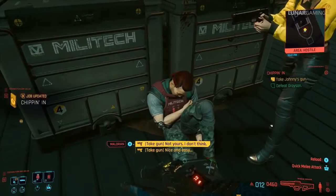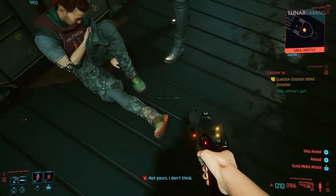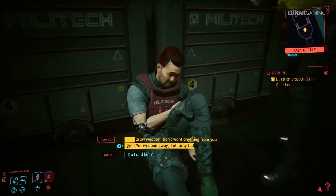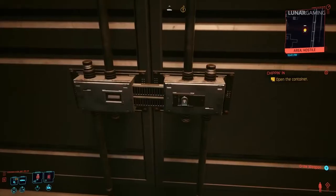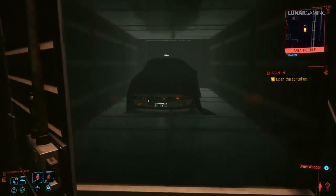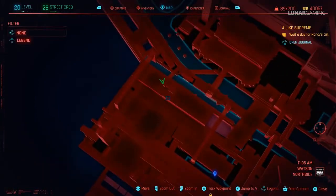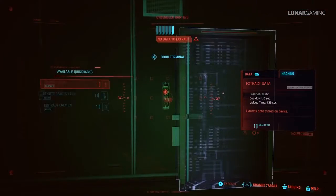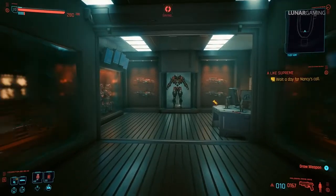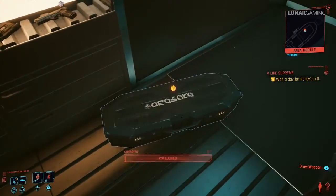Near the end of the mission you will fight Grayson — after he is defeated he will have Johnny's unique weapon on him called the Malorian Arms 3516. When prompted, choose to save Grayson's life by saying 'it's your lucky day' and he will give you the keys to a container, which has Johnny's Porsche inside. On the back of the ship opposite where Grayson is, there is a room that is Adam Smasher's vault — hack the door to get inside and find the weapon blueprint Bajin Chong, though this is currently bugged and the case can't actually be opened.